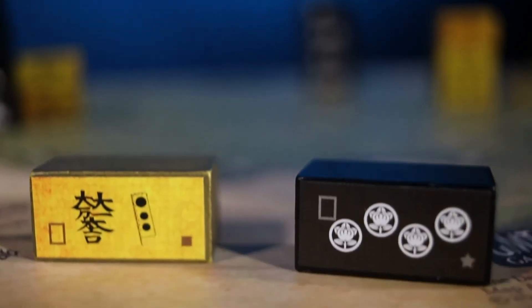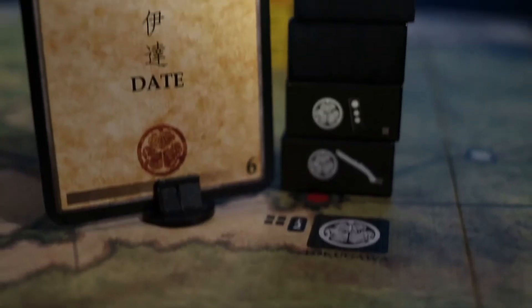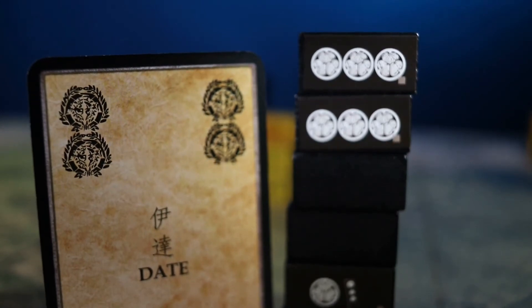The exception is the Lee and Ishida block, which can be deployed with any card. Double cards allow for deployment of two blocks. The exception is when a Lee or Ishida block is deployed, as no second block may be deployed in that turn.